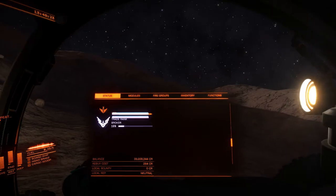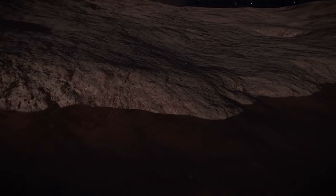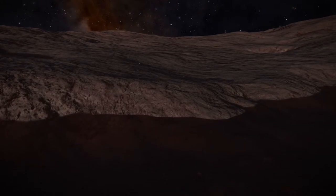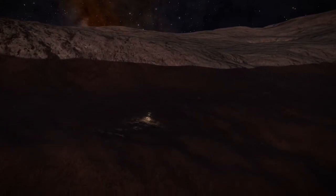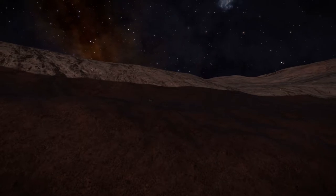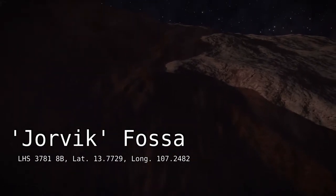I've been calling it a canyon, but actually this depression is what would be known as a fossa — or fossae if plural. On moons like Enceladus around Saturn and on Mars as well, they've found these depressions — they're the result of tectonic forces. Fossa just means a shallow ditch, and that's what it is. Even though it was quite extreme for my SRV to traverse, this actually wasn't particularly deep. I couldn't find any record of a name given to features on this moon, so I decided to call it the Jorvik Fossa, because there's a river in the city where I live called the Foss.